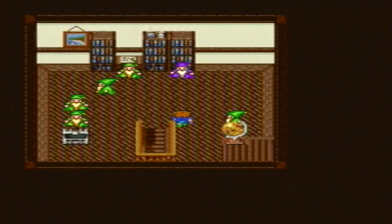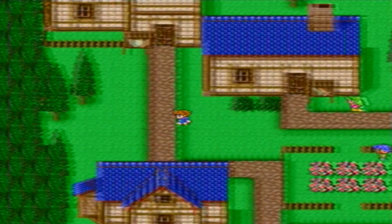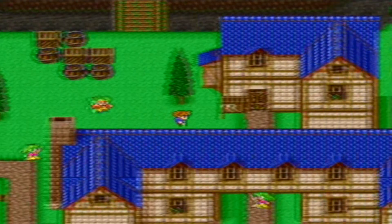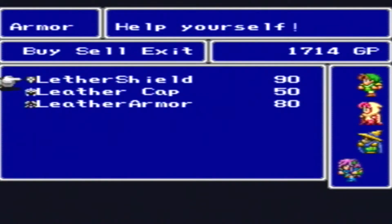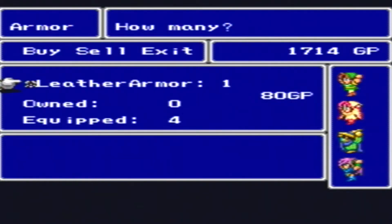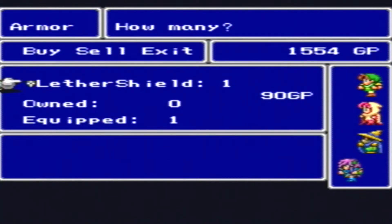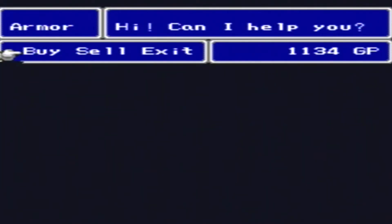There's a weapon shop and an armor shop. Is there also magic? There is a magic shop. Well, let's get weapons and armor first. Let's go for armor. We want a leather shield, leather cap. I think we have one of two of these, so let's get two of these. Three of these. I probably should have only bought two of those, but that's okay.